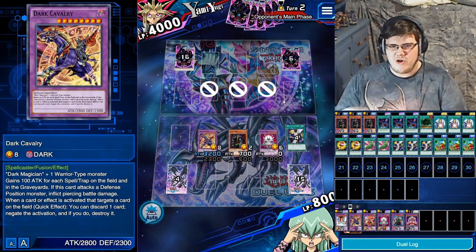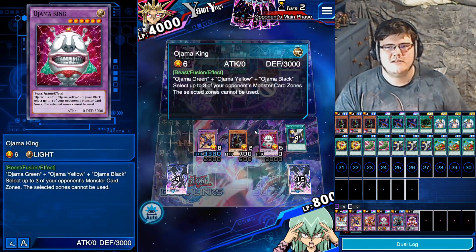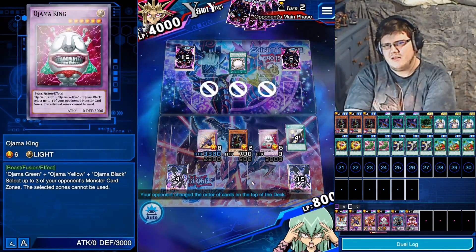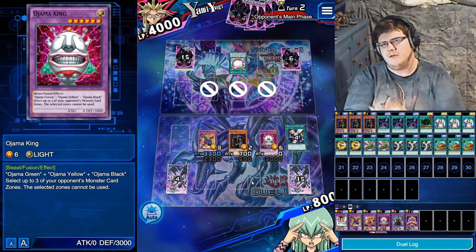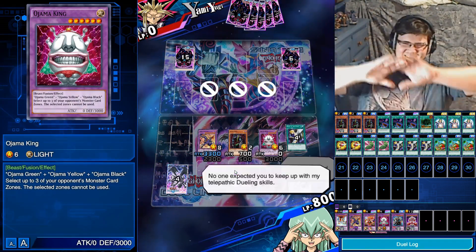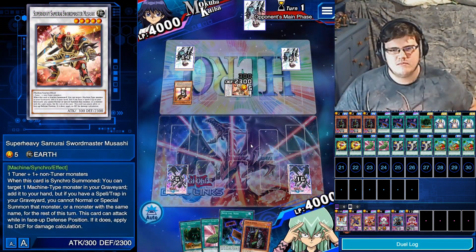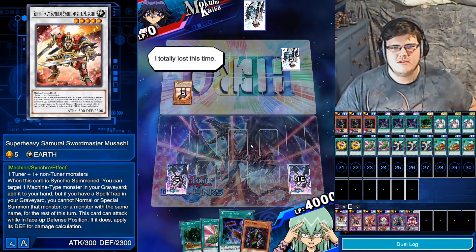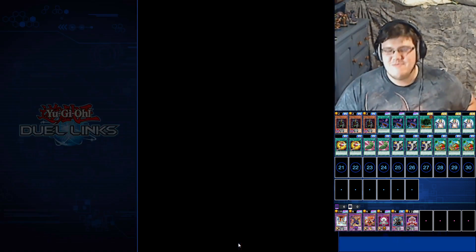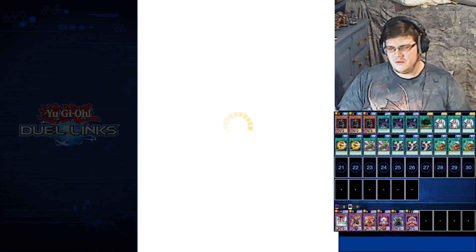Looking at Dark's Magical Circle, we're probably more worried about Treacherous Trap Hole from this deck, so we want to make sure we have negation. And we walk out — nothing they can do. Keep up with my telepathic dueling skills! Time limit win!